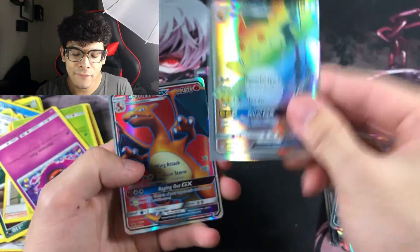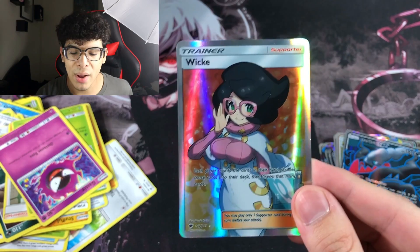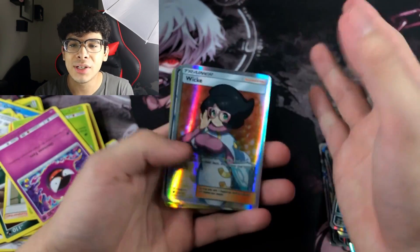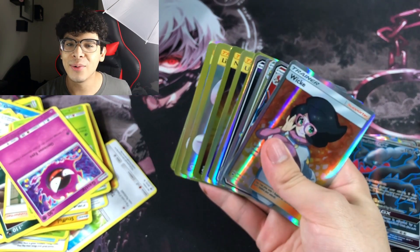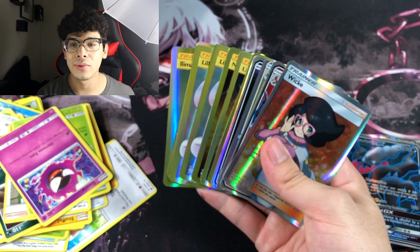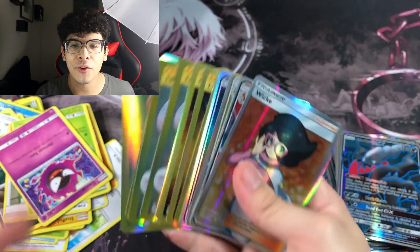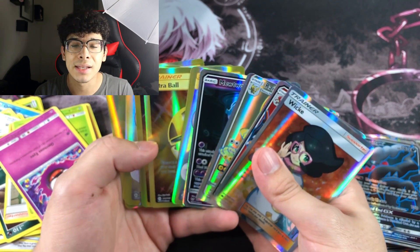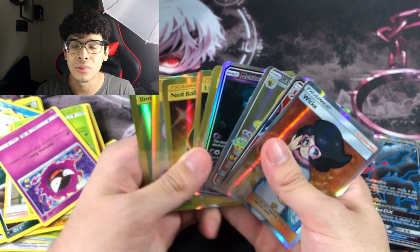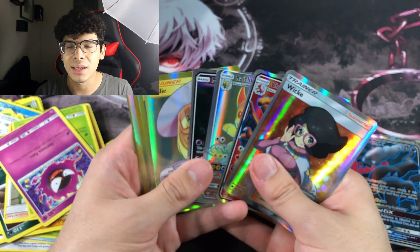We did get some amazing cards though — three gold Lillies, two gold Limas, gold balls, a rainbow rare Raichu, full art Charizard, and the Mystic Wicke. Zero Tapu Lele GXs. Bonus challenge answer: 36 ultra rares. Maybe next time we'll find Tapu Lele in some real packs — and that's a hint a challenge is coming soon. Peace!